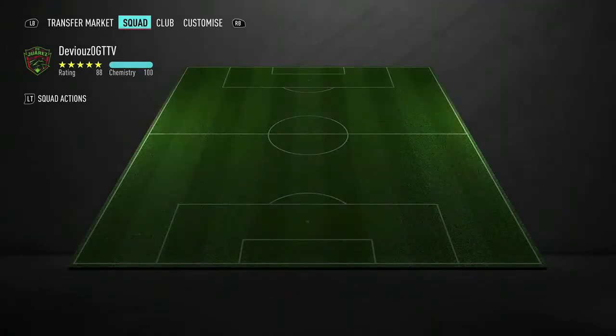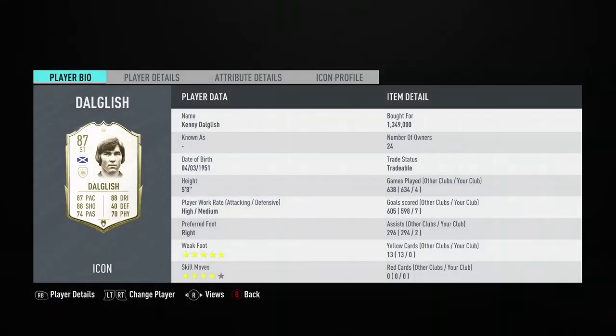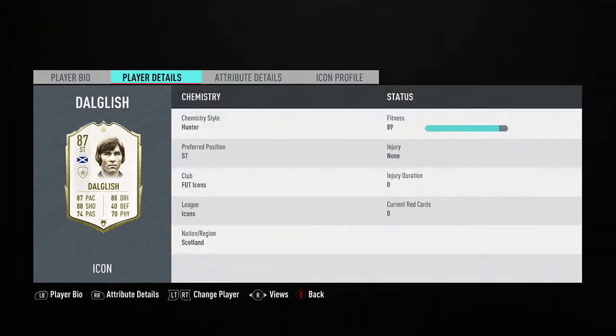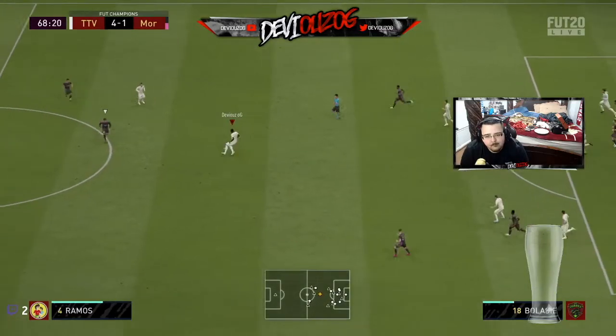How's it going guys? It's your boy DVSOG here back with another review, and today we have none other than the man himself, King Kenny, Kenny DaGleesh, his baby icon version. I bought him off the market — he was roughly around 1,350 on the Xbox market. He's an absolute unit. Everybody knows who this guy is. He's new to FIFA and I just wanted to bring you guys a review. His in-game stats and face card stats really surprised me, and here's why.